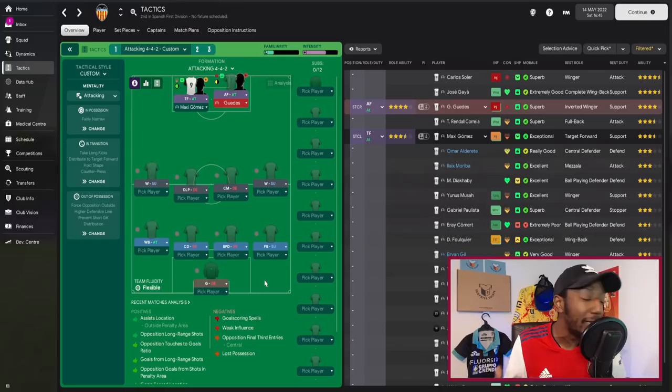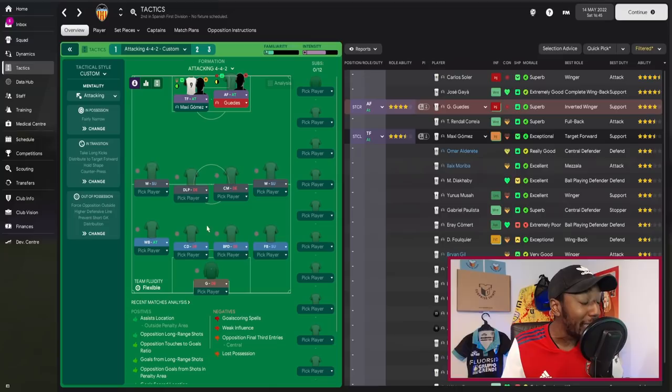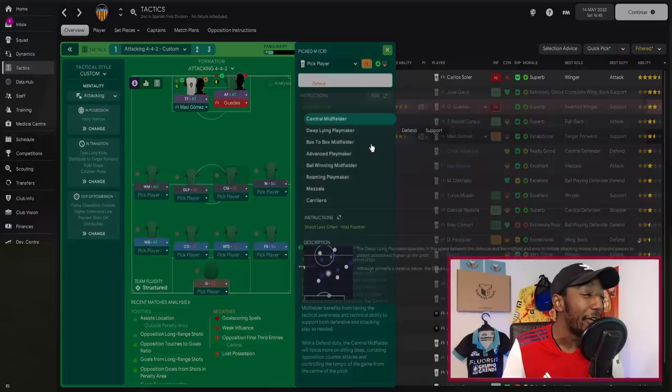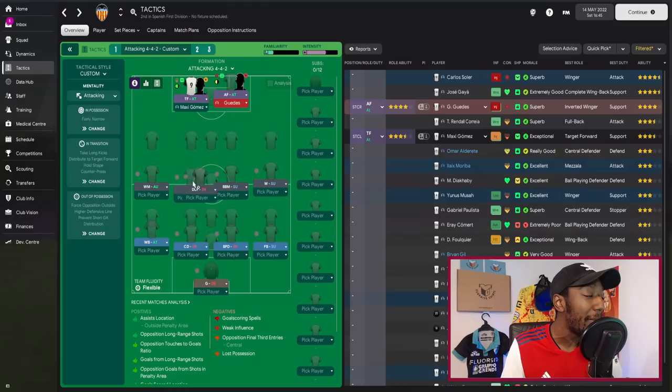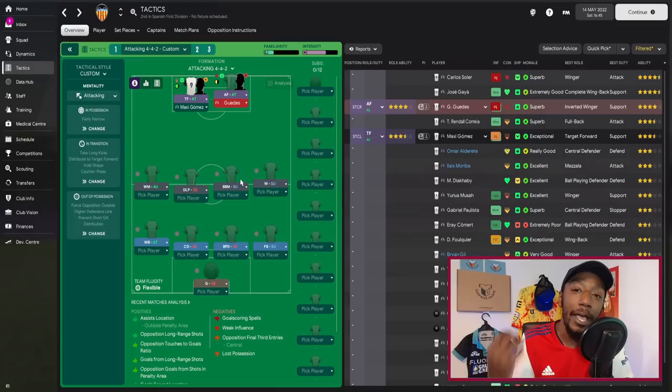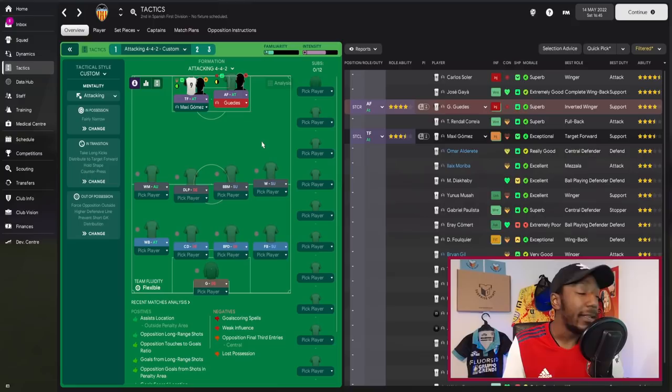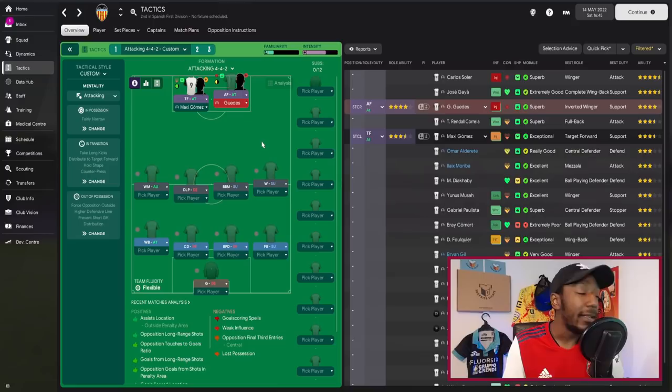Both full backs have 'mark tighter' as their instruction. In midfield, something key: we use a deep-lying playmaker on defend, because dropping deep allows the winger to cut inside and allows the full back to advance higher. You get a nice mechanic — he drops deep, the winger cuts inside, and the full back gets further forward. His partner is a box-to-box midfielder — the link between defense and attack, covering ground and helping win the midfield battle. Both midfielders also have 'mark tighter'.